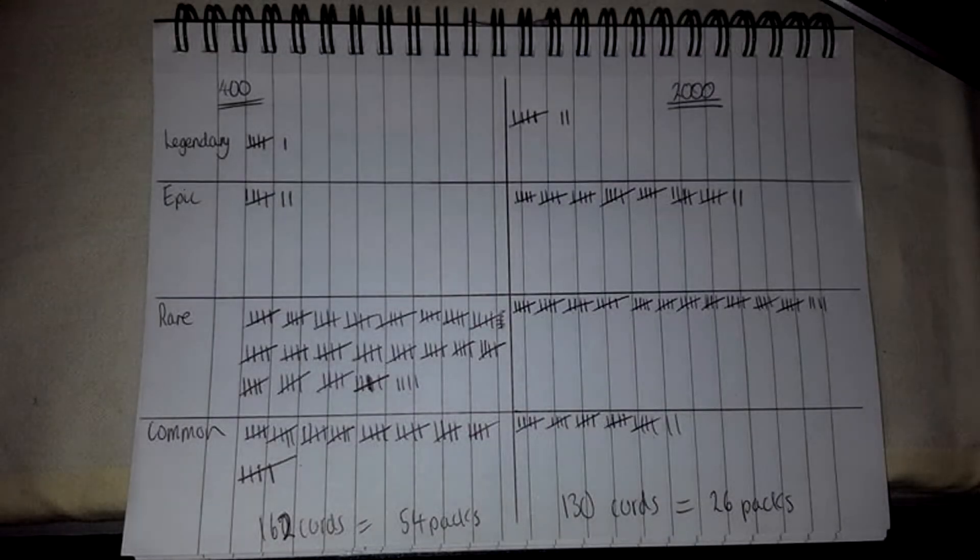Looking at the photo now: 54 400-credit packs and 26 2000-credit packs. This really shocked me from the drop rates. You can clearly see the 400-credit pack has a lot more rares than the 2000-credit packs — mostly because 400-credit packs are pretty much always two rares and a common. However, there was only one fewer legendary in the 400-credit pack compared to the 2000-credit pack, which really shocked me.